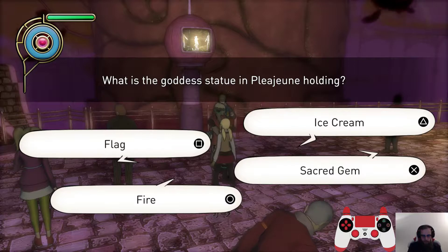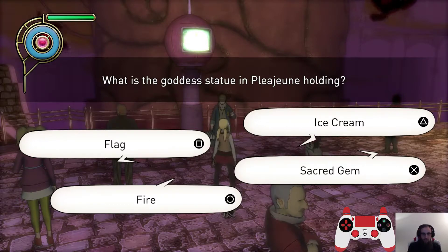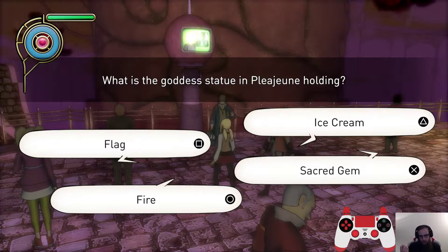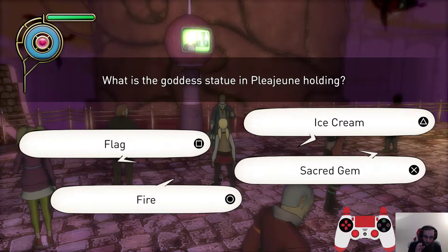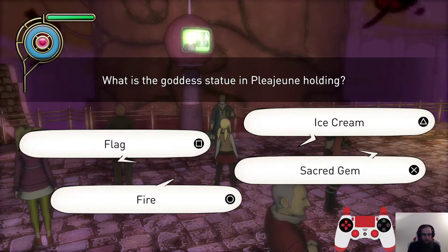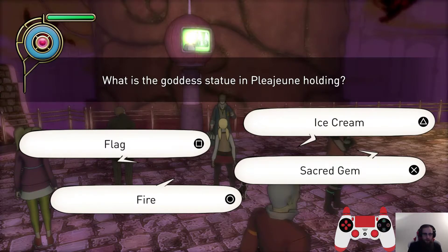So if you notice the position of the buttons: triangle is at the top, square is on the left, X is on the right, and circle is on the bottom. In the Japanese version, circle will be on the right and X is on the bottom, but they literally swapped it for the English version. So just make sure that you're pressing the right button that corresponds to what it says, not the position of it. That's messed me up and messed up a couple other runners. Failing the quiz loses you maybe 10 to 15 seconds, because you have to quit out and then start it again.